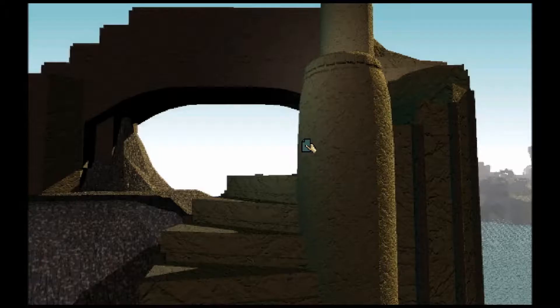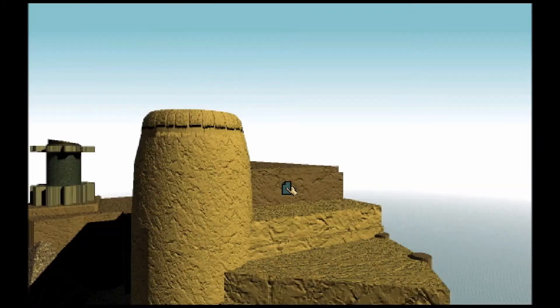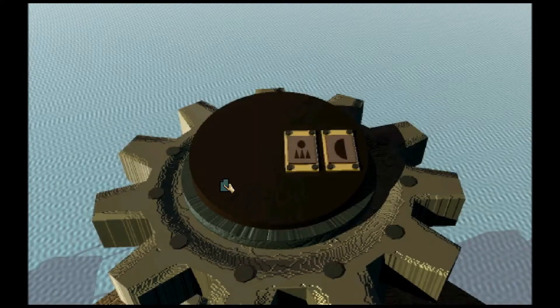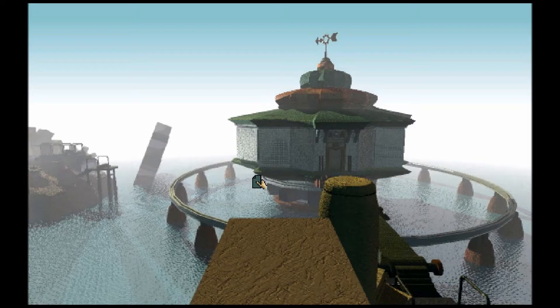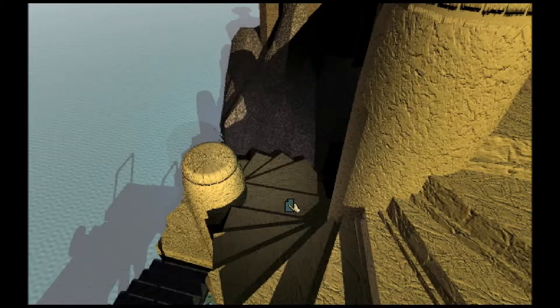And here we have — okay. We have two symbols. These are actually two of the symbols we need in order to get out. So let's see — the third and fourth symbols are a circle and three triangles, and a half moon. Well, that was actually quite simple. Now we can just go back down.